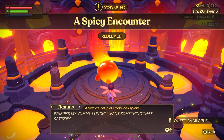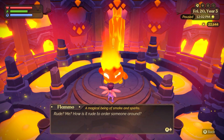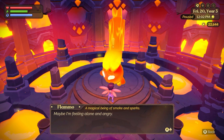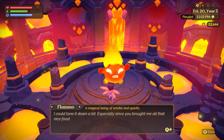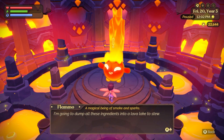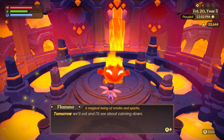There are the quest requirements — you bring him all of those delicious treats and he will finally calm down. He says 'I hope you like it hot because I burn a lot.' The spicy encounter has been completed. He asks for his yummy lunch and after being fed he acknowledges he could tone it down a bit, especially since you brought him tasty treats. He agrees to dump all the ingredients into the lava lake to stew and says to come back tomorrow.